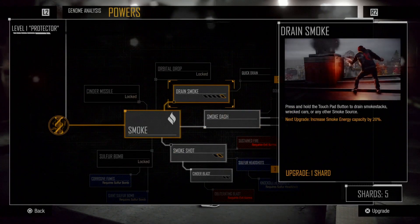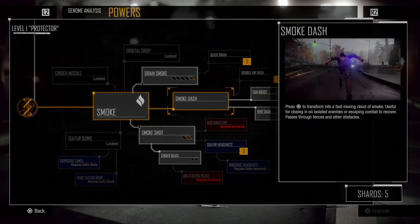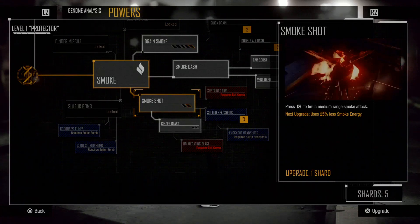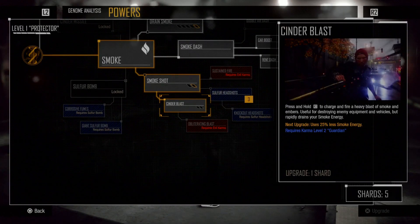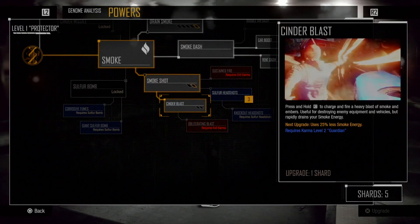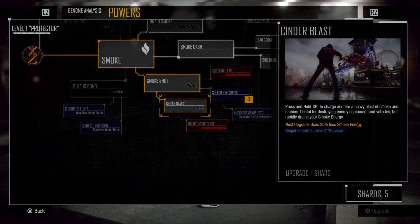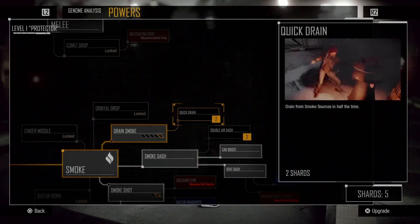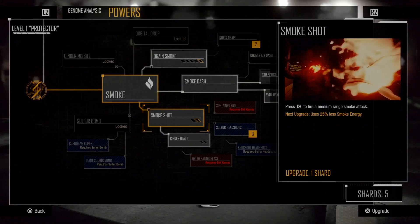What do we got here? Drain smoke - press and hold touchpad - drain smokestacks, increases smoke energy capacity. Smoke shot uses 25% less smoke energy so I could just fire more. Cinder blast requires karma level two Guardian. Press and hold. For now let's look at quick drain - oh it's just faster.